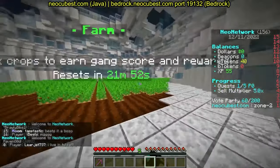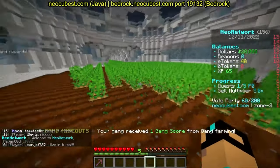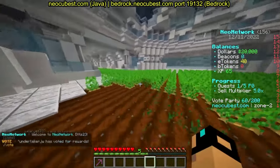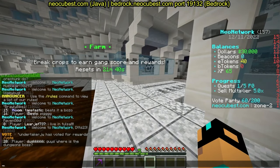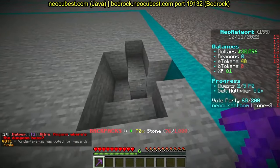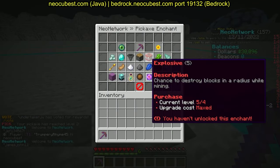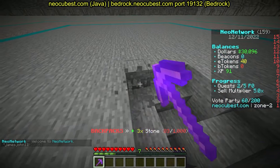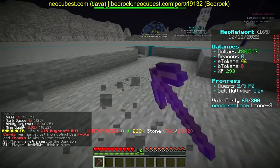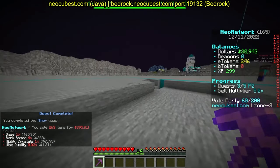Your farm will regrow every 21 minutes. You can earn E tokens and XP from it. There are four currencies shown on the right side of the screen — every one of them is explained if you go through the quests. A bunch of them just broke — that's the explosive enchant, which you can upgrade. Eventually you get really OP and earn a lot.